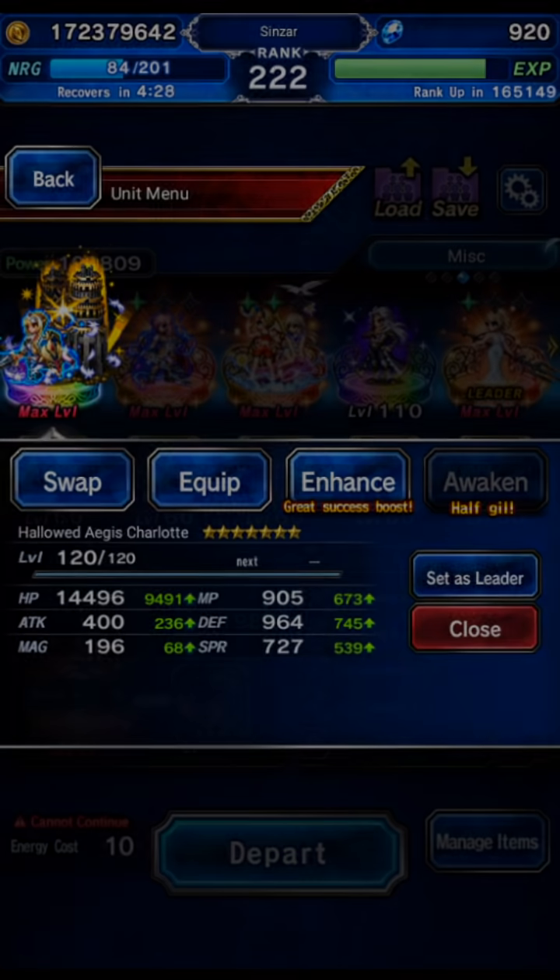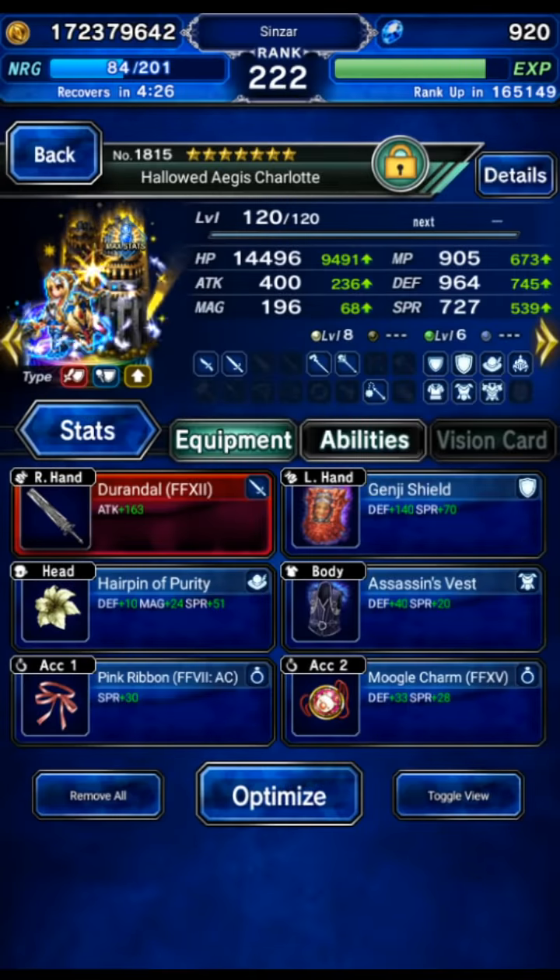So this is the team we're going to be using. We're going to be using Hallowed Age of Charlotte basically just as the cover tank. We gave her some counter-healing, counter-MP regen, death immunity, pass to provoke full evasion. She'll be covering the physical attacks, provoking the death, and mostly standing around. That's pretty much it.